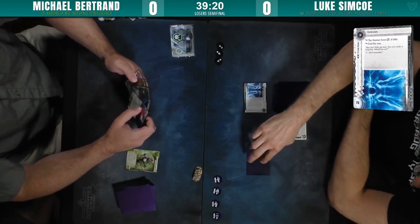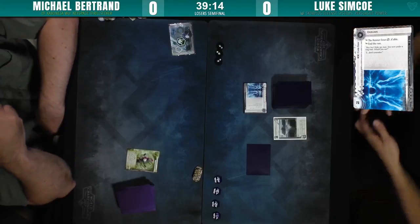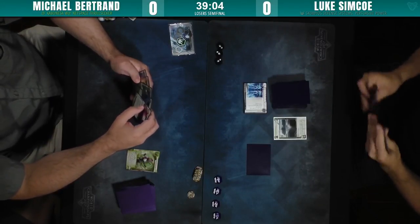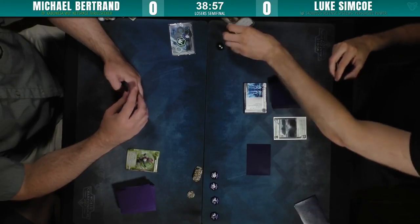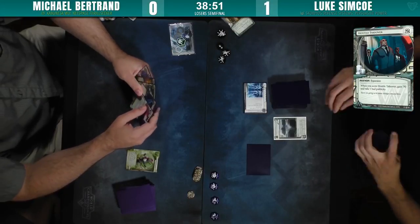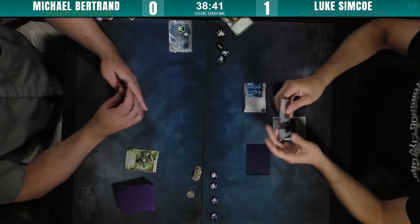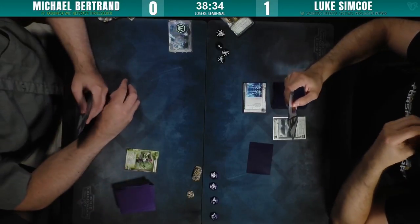Here we go. Michael's running click one into R&D just for a quick sniff, hitting an Enigma — sorry, I guess that was click two. Now running into HQ, seeing a Warroid but not really being able to do much with it. He still has five credits. Luke is going to install, advance, advance — Hostile Takeover. That's going to get him seven credits. However, Michael now has a bad pub to work with, which he can leverage very effectively with stuff like SMC and other install-during-run effects, doing stuff mid-run and saving the credit. While it may seem like a little bit, if you can compress a run into it, it feels pretty nice.